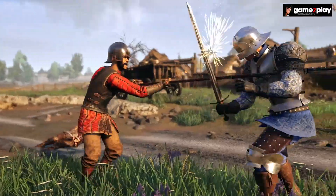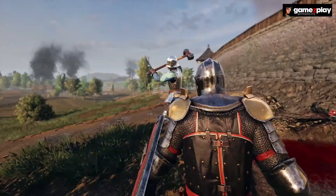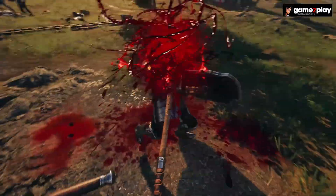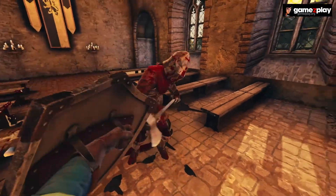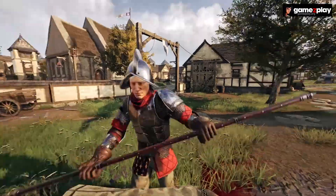Sword combat is a dance of death built on a back-and-forth flow known as initiative, which for the slow means timing advantage. When an attack lands, it will interrupt your opponent's strike, allowing you to press the attack, forcing your opponent to the defensive.